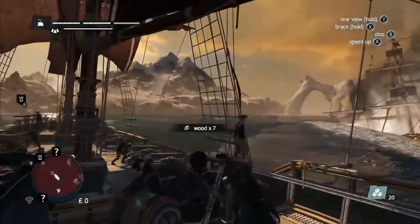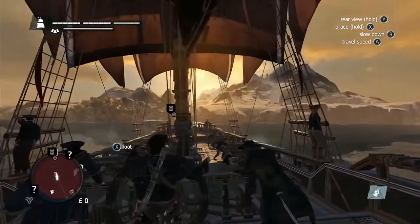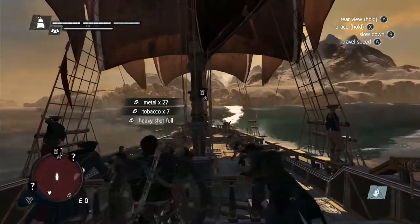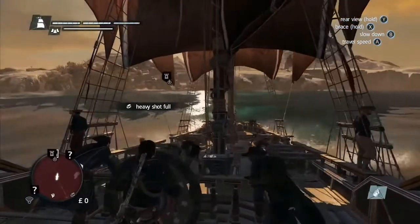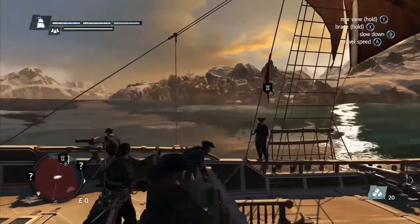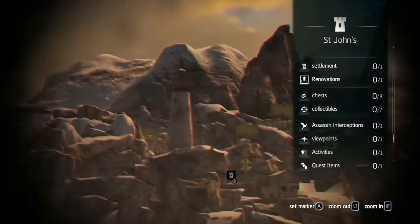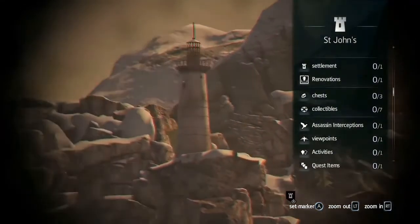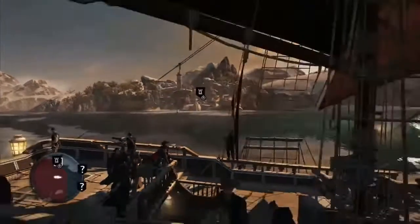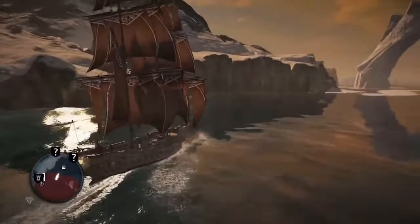The loot we have gained from this battle can be used to upgrade our ship at any time. But for now, let's continue to explore the open world. On the left, we can see one of many French military settlements that we can infiltrate. Each one you take down will aid the British war effort and will often unlock Templar missions for you to complete inside. We'll sail on to another location this time, the Sapphire Shipwreck, located further north in the Arctic.